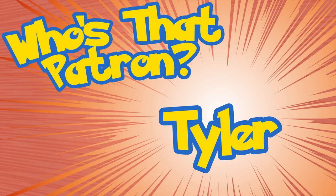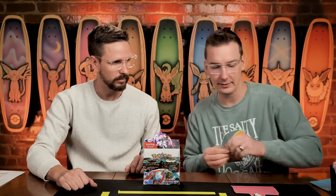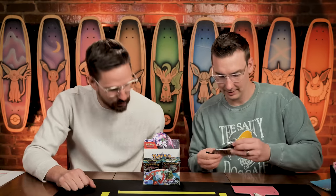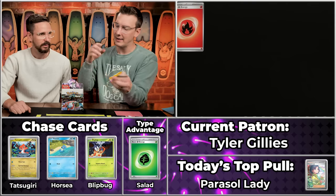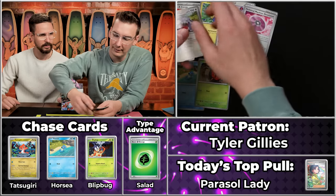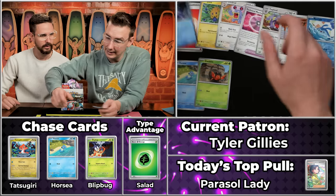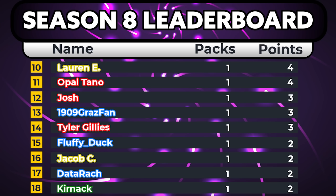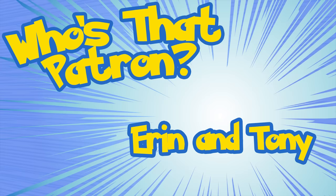Next up, Tyler Gillies — also been around since the early days. Horsey will score — first Horsey we've seen — and Dwebble will score, Joltik, Loudred, Technical Machine De-Evolution, Exploud, Mela, Pansear, Mantine, and Kingdra. Three points on the pack. How have we just now gotten a Horsey? It's one of the really common ones. And it's Aaron and Tony — brand new power couple and another rookie of the day!